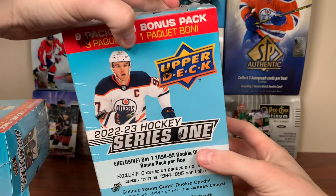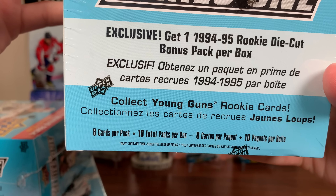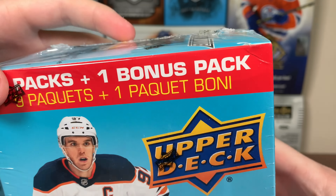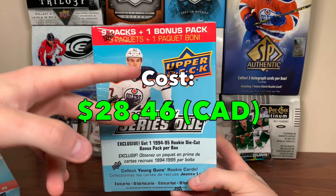Hey guys, Zero here, and today we have three megaboxes of 2022-23 Upper Deck Series 1 Hockey. Eight cards a pack, 10 total packs per box — nine Series 1 packs and a bonus pack with those 94-95 die cuts. These cost $28.46 Canadian.